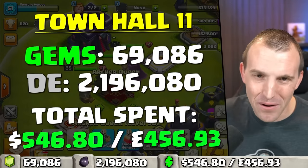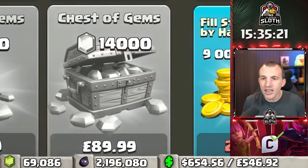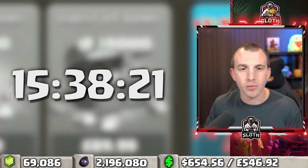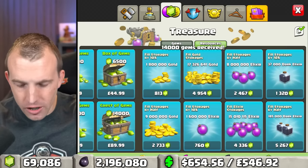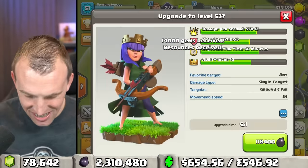Oh my goodness, we're out of gems already — I just purchased two sets of these like two minutes ago. Purchase successful, purchase failed. Now we need to fill the Dark Elixir; we are still 35 levels away. This is wild.